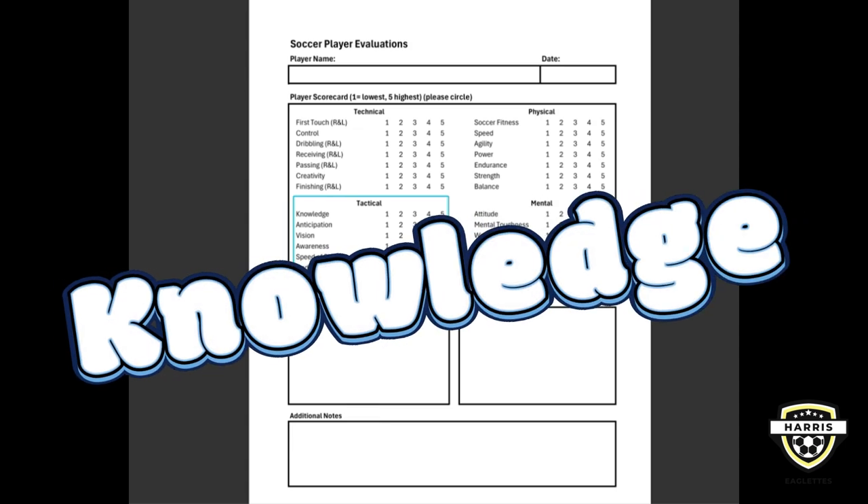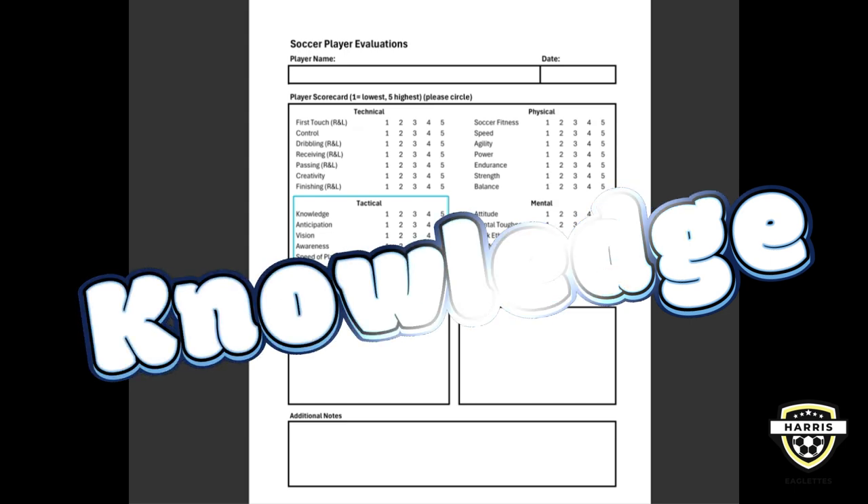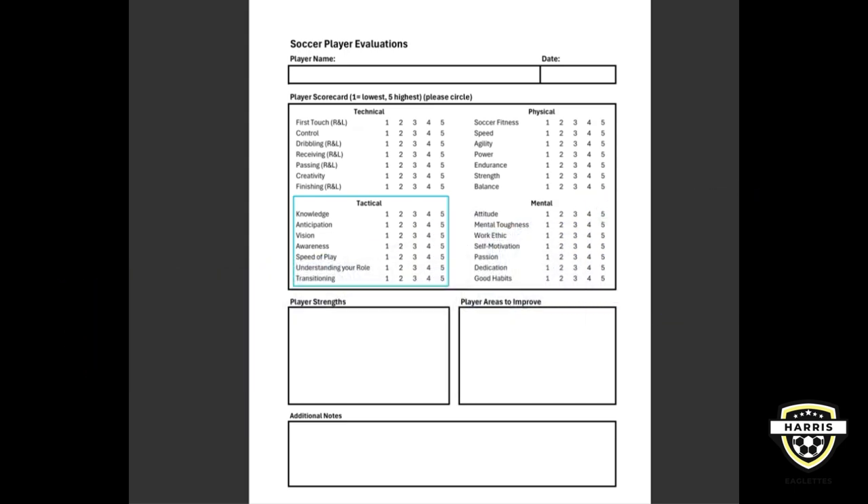The first one is knowledge, and knowledge is really about understanding the game, including the rules, the strategies, and our particular team's style of play — whether we're going to play possession or play more direct, sending a lot of balls and asking your forwards to take advantage of those. When you know how soccer works, like different formations and tactics, it's easier to make smarter decisions on the field, anticipate plays, and support your teammates better.